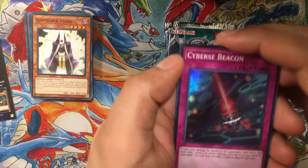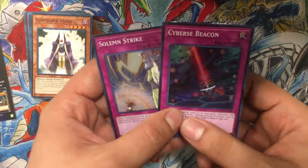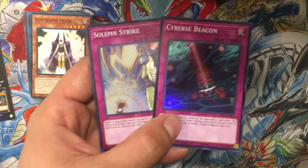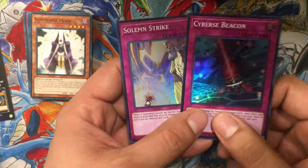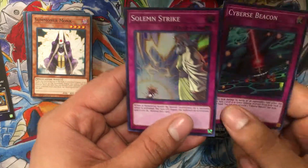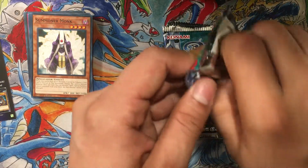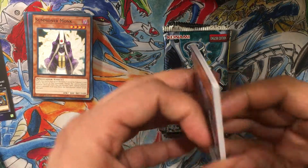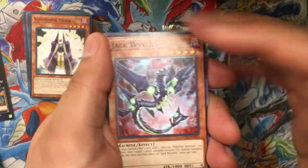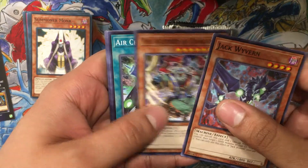Now we're gonna go on to the packs. These two cards came with the Code of the Duelist Special Edition, and it comes with two chances of getting two out of four different rares. We got Solemn Strike — really awesome card, always meta-viable, especially budget meta-viable nowadays. That's what we like about Yu-Gi-Oh now.